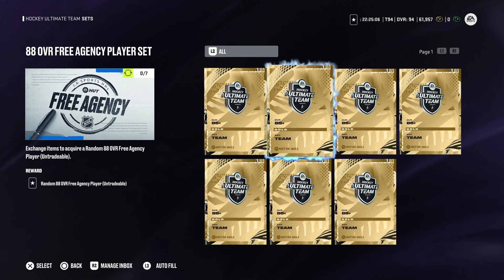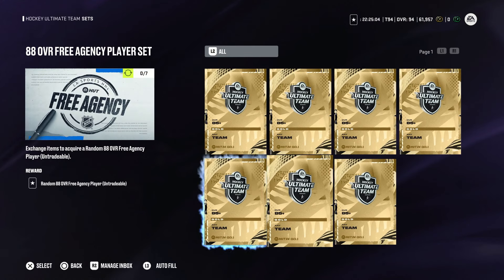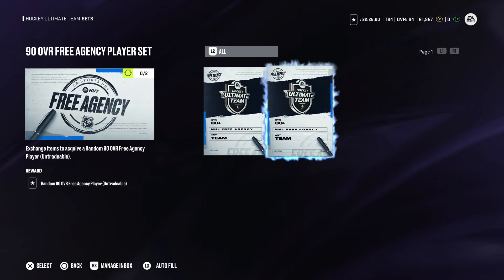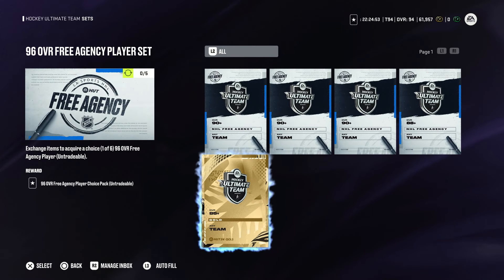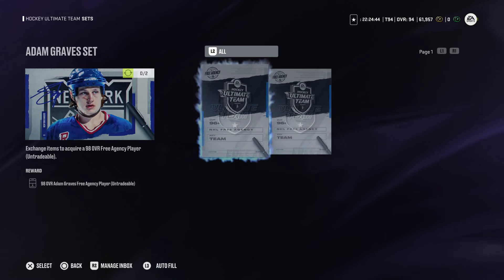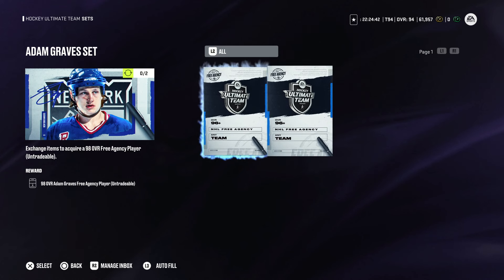If you want to make any of the MSPs, it works the same way as last week and the awards event. Trade in seven 85s for an 88 overall player, two 88s for a 90, and three 90s plus an 88 and an 85 for a 96 overall choice pack. Then two 96s to make one of the MSPs at 98. It's a lot of work, but at least you get a lot of cards going toward the set so you don't have to use your collection. I like that they tried something different, but I don't think it landed.